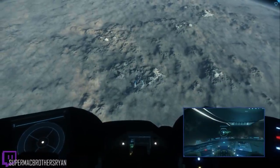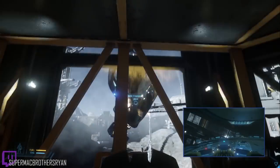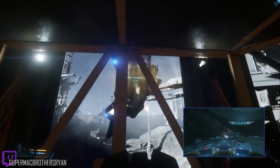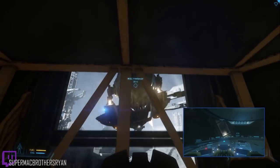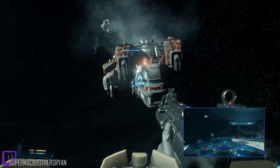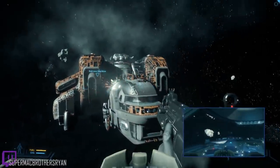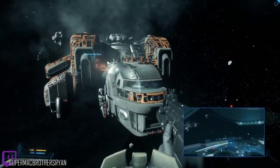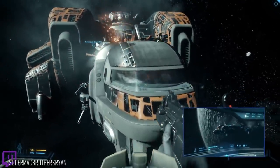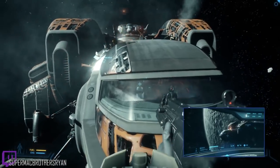The full Stanton system will have Crusader (the current one), ArcCorp, Hurston, and Microtech. They're also putting in Delamar from the Nix system, plus about 40 space stations, over a dozen moons and asteroid belts. The focus is on density of the play area rather than big numbers — building out the world with its lore, history, and character. Procedural tech creates the planets but artists then build and drive them to ensure they feel right.